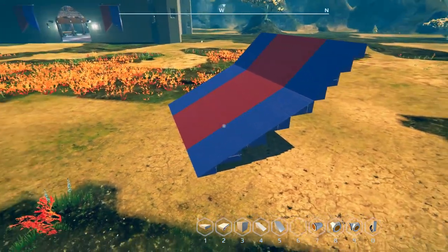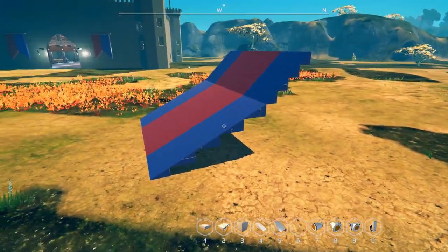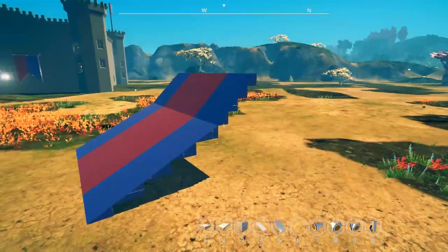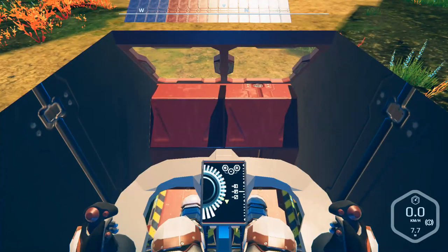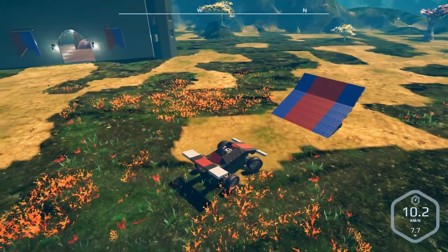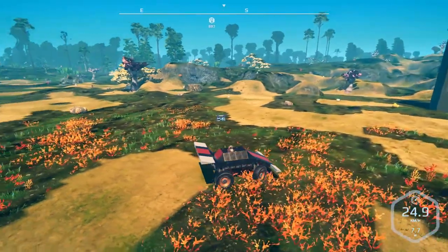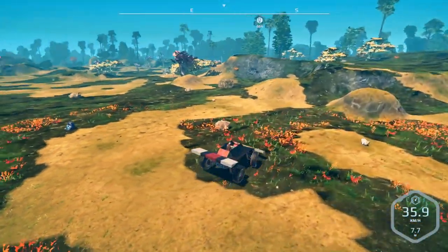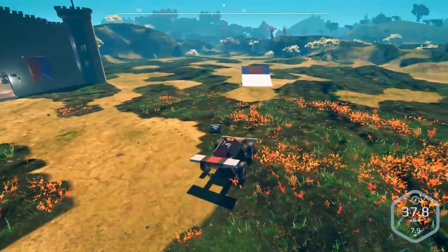I decided to take the ramps out and just go with small blocks all the way, because the ramps were creating too long and shallow a slope — going up and down and back up. So we went with this. I have no idea if it's going to work — it's not like I actually test these things before going on record, but I'm sure that's half the reason you people watch.